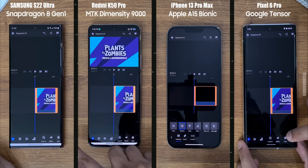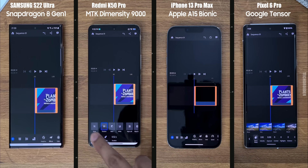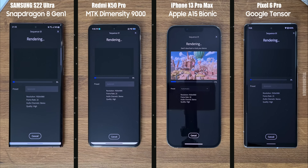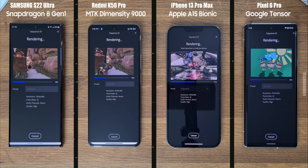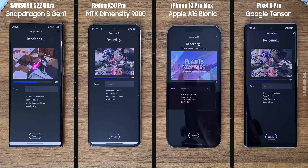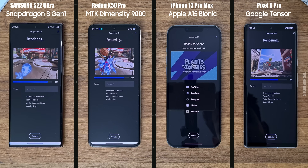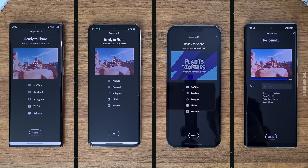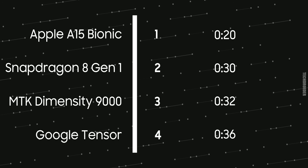The second test is Adobe Rush video rendering, where CPU and storage usage are high. Importing a Plants vs. Zombies file, adding some effects, and then rendering a 74 MB 1080p video file on the same settings. Apple is way faster in this one, followed by Samsung with the 8 Gen 1. The A15 Bionic is very powerful in these tasks, with the 8 Gen 1 and Dimensity 9000 finishing about 2 seconds later.